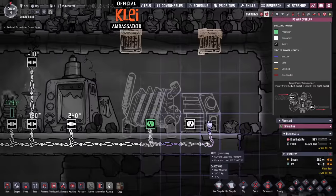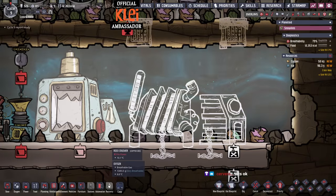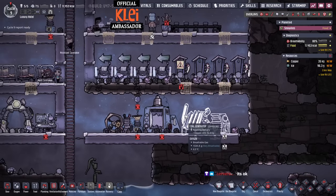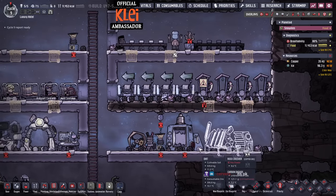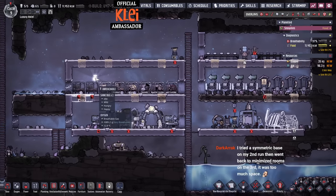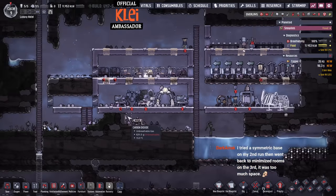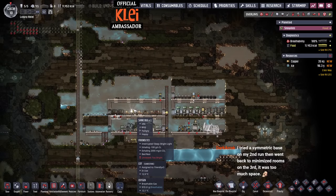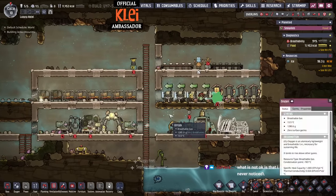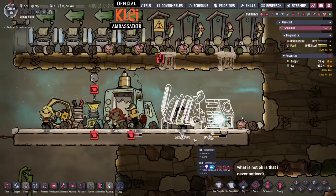We now have enough for the smart battery. Put the wire in the normal place and a little bit of automation wire, then connect the battery to the generator — that turns off the generator when there's no power needed, so you don't waste coal and don't make extra heat. Although at this point extra heat would probably be a good thing on Rime. We've got a shine bug in here as well. When we get to building the final luxury base, we'll make it nice and symmetrical.